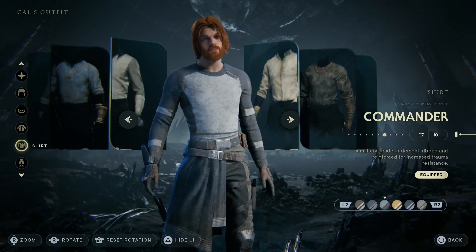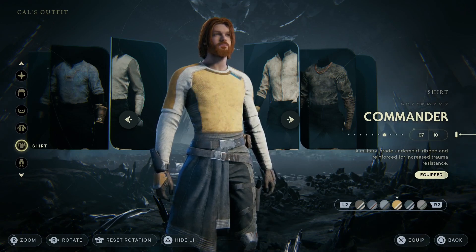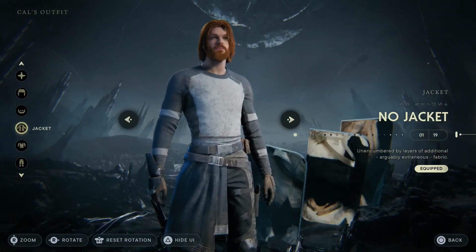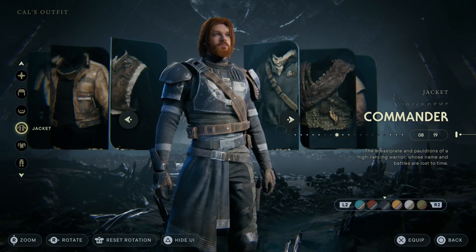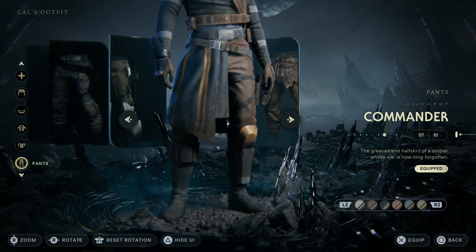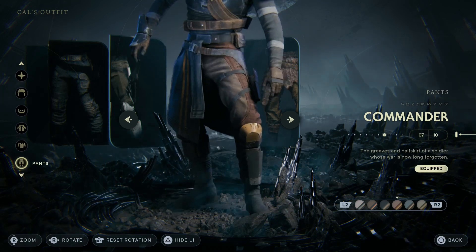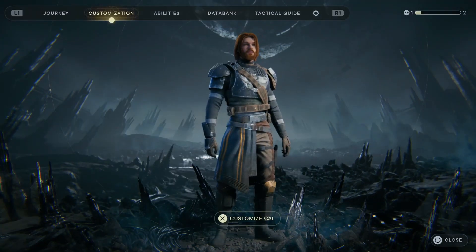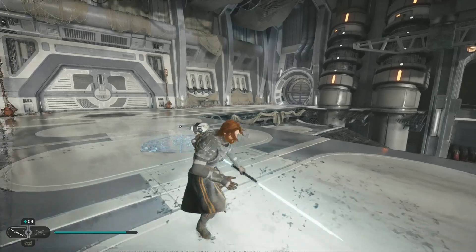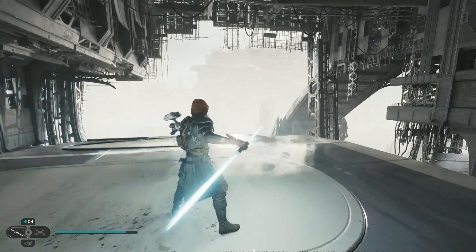Then there's the shirt — going through the colors: white, gray, yellow, blue, and green. And then the pants: yellow, black, black with stripes, blue, yellow, and green. It all looks pretty good. Once you get the full outfit you look like a proper Jedi soldier. Hope this helped — drop a like on the video and subscribe to my channel for more Jedi Survivor. Bye for now.